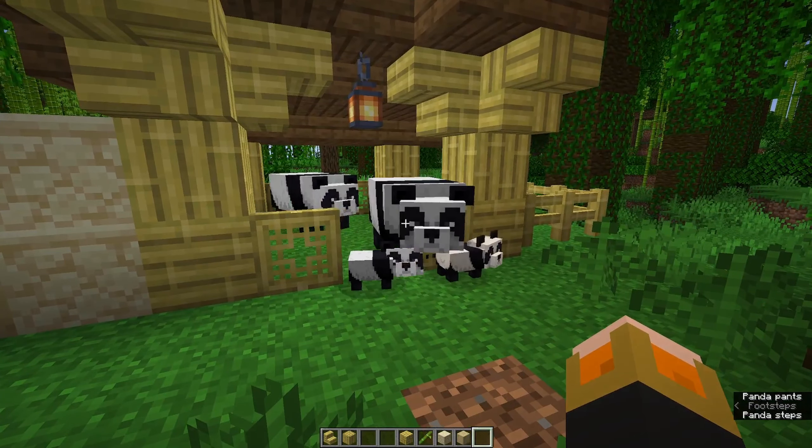Once you get a sniffer egg, it can be hatched, and the sniffer explores the map until it finds something it likes to sniff, pulling out either torch flower seeds or a pitcher pot — both prehistoric plants you can use in your game. It's a pretty cool mob. I really like how derpy it is, and both mobs in 1.20 have really awesome animations. They can be bred with torch flower seeds, which is how you get a baby sniffer called the snifflet.